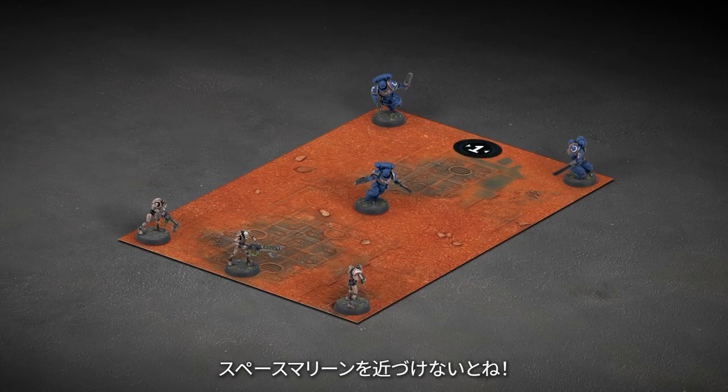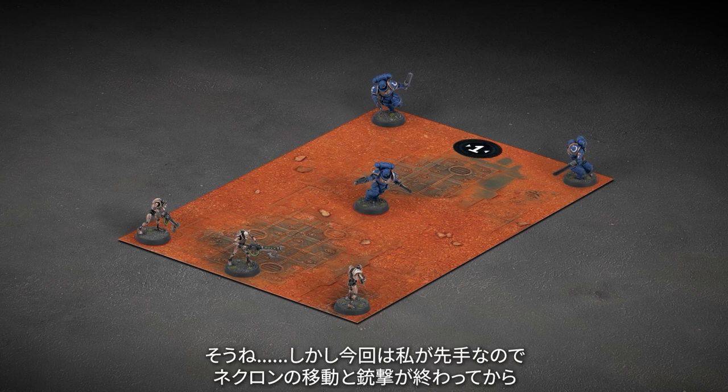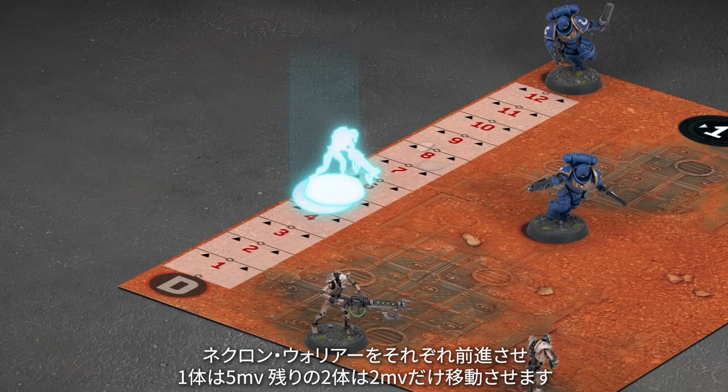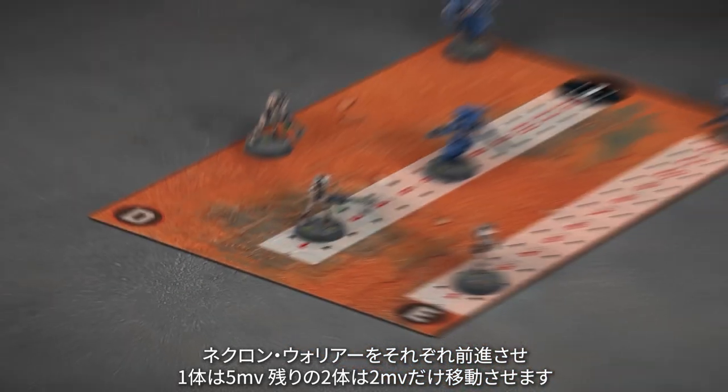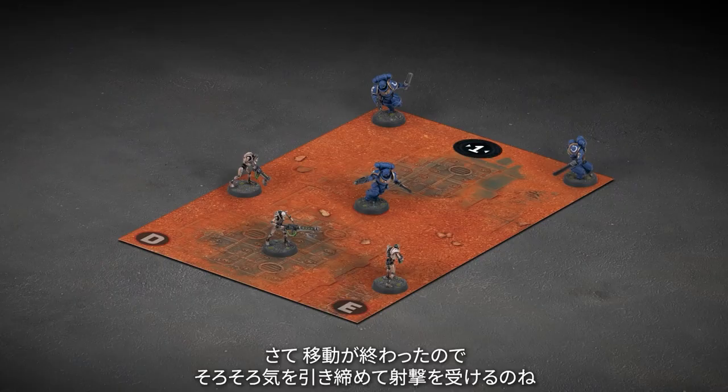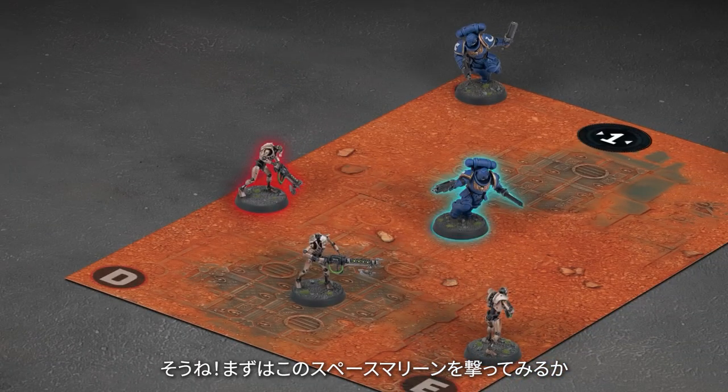I'll need to get my Space Marines up close and personal then. You will, but I get the first turn this time, so not until after the Necrons have moved and shot. I'll move each of my Necron warriors forward — one of them the full five inches, the other two just two inches each. No advancing this time — I'd like to try and kill some Space Marines first, otherwise my Necrons will be taking chainswords to the face. Now that you've moved them, I guess it's time for me to brace myself for some shooting. I'll start with this one and shoot this Space Marine.